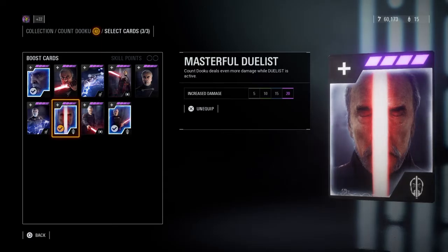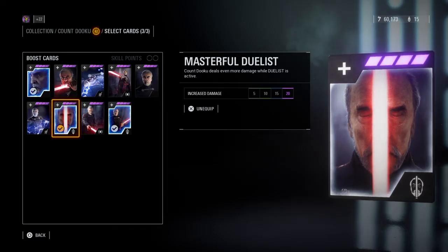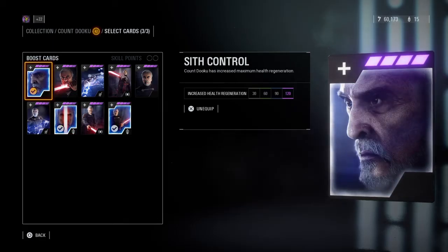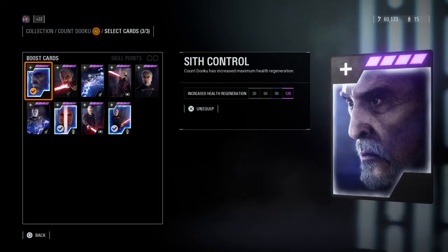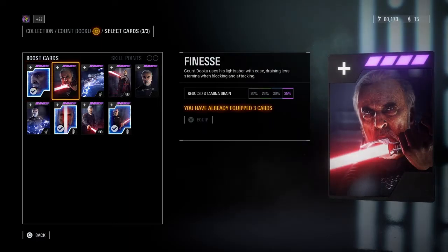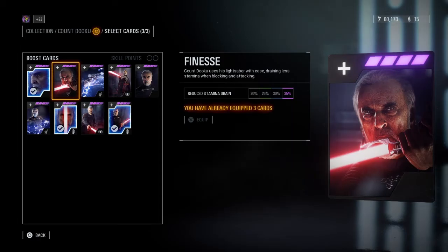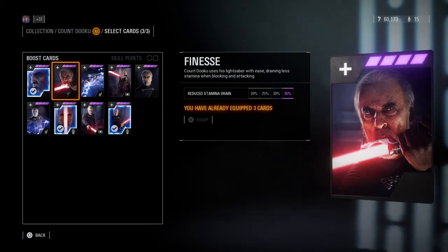The second star card for heroes versus villains is Masterful Duelist. This increases the damage while Duelist is active by 20. Pairing both of Dooku's Duelist cards together in heroes versus villains is very strong — you can easily wipe out any opponent in a matter of seconds. For the third star card you can put on Sith Control to increase your maximum health regeneration by 120. But if you don't need extra health in heroes versus villains, I would recommend putting on Finesse, because stamina is a big deal and you do not want to run out of it, or you won't be able to block or attack and you'll be instantly melted by any heroes attacking you.